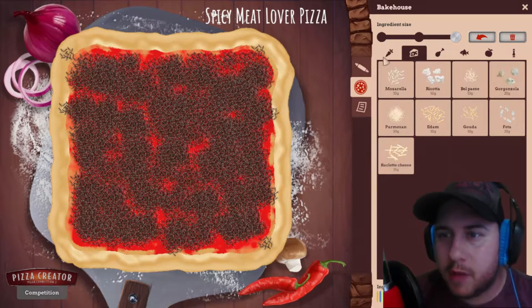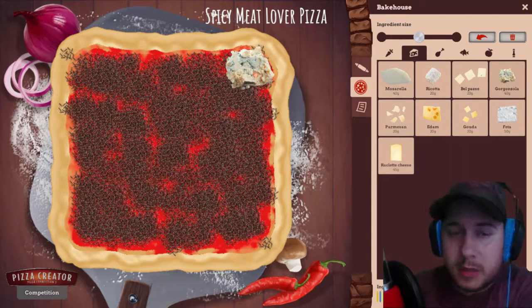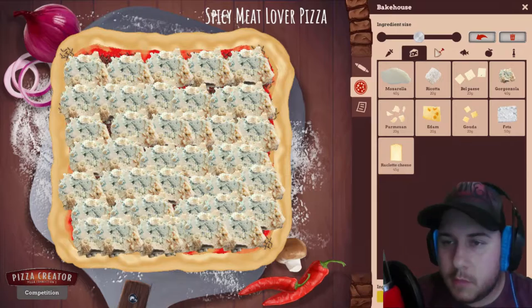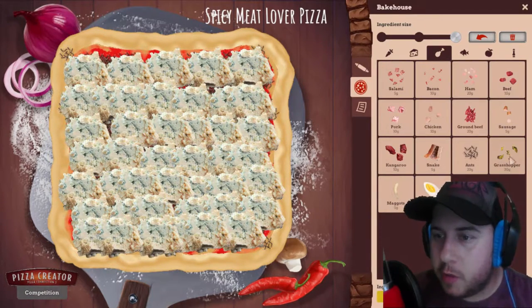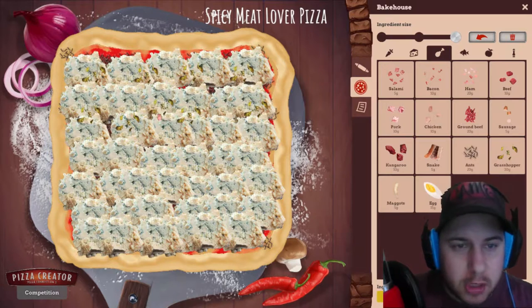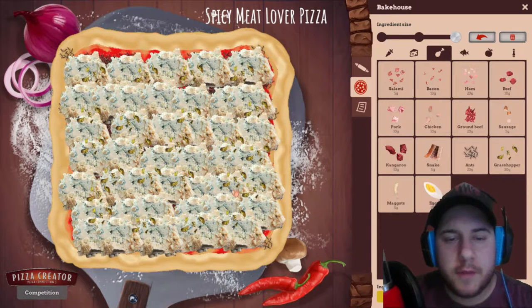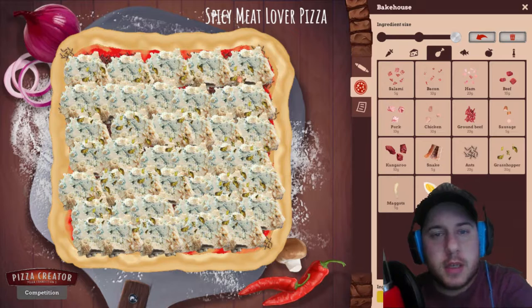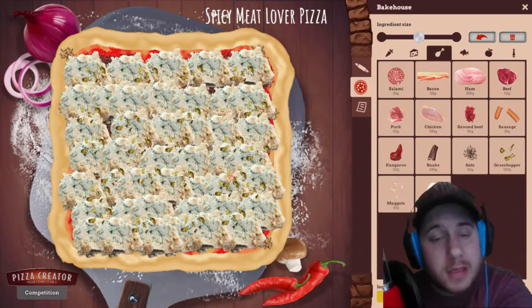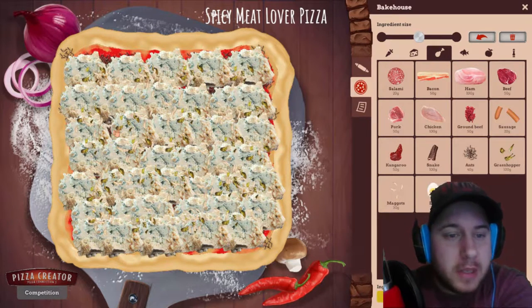Of course, since they are very disgusting people eating square pizza, we will put gorgonzola cheese. Let's make it nice — at least something looks nice on it. Now for the toppings: of course we will put grasshoppers — let's spread it evenly. We don't want to choke those monsters on their disgusting square pizza. And maggots of course — I'm assuming they eat those for breakfast, but let's put some on their pizza. This is a good pizza for breakfast, lunch, dinner, or whatever time people that eat square pizza come out to eat.